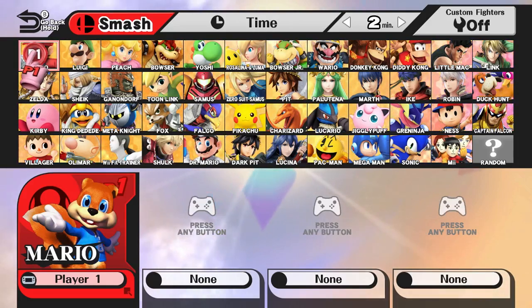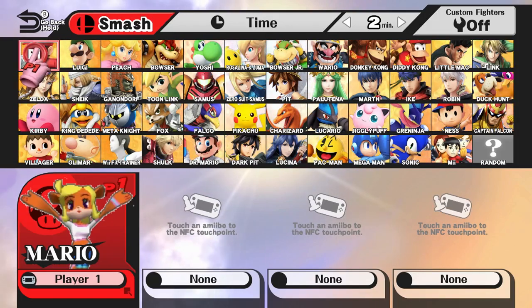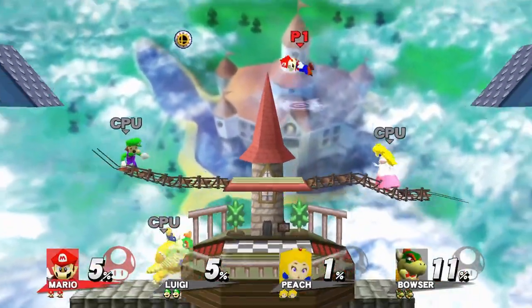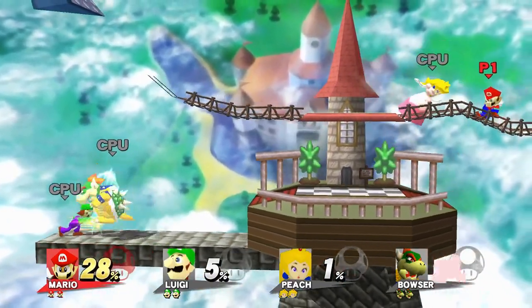We even have Conker. I think most of these guys — their models are just ported over from the original N64 games, but that's crazy. Conker, Coco — this is it, my dudes. Super Smash Bros. 64 HD for the Nintendo Wii U. Mario's model looks kind of goofy. I mean, I'm sure that's what it looked like on the N64, but it's just the textures being put over top of the skeleton for Mario in this game. Same with Bowser.